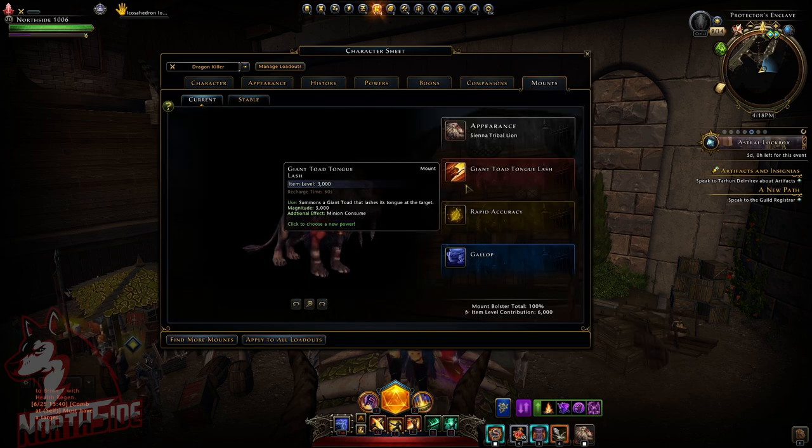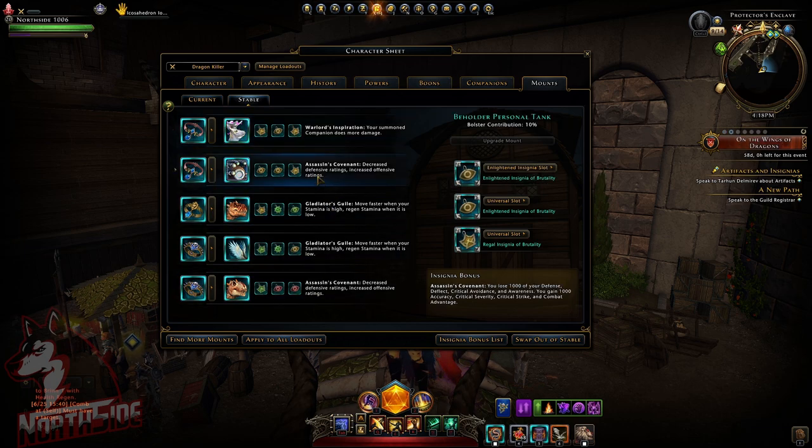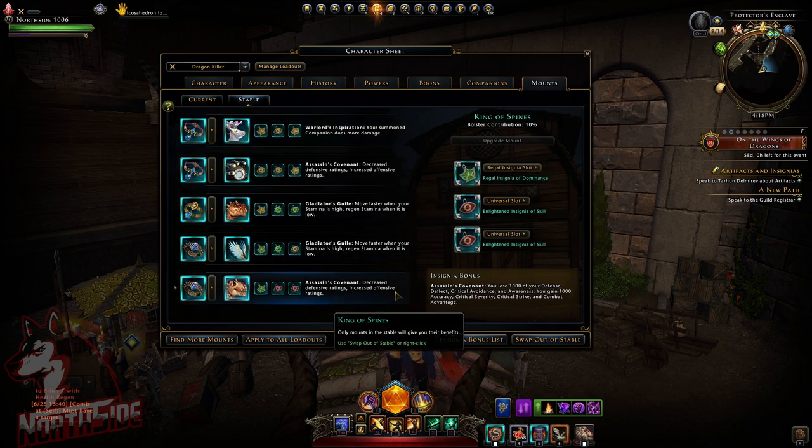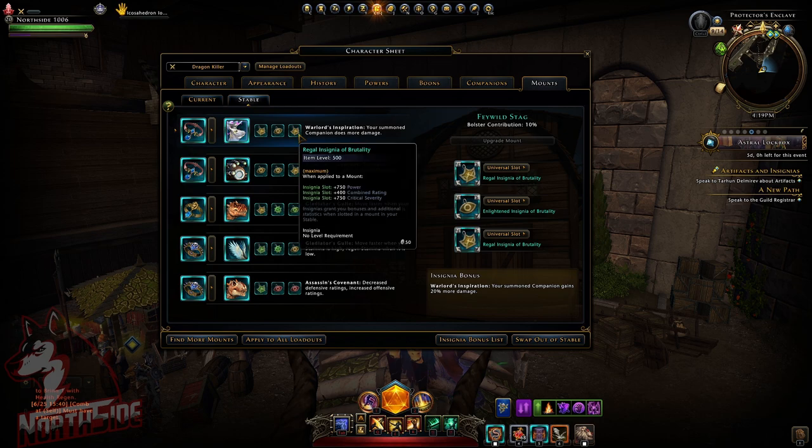Face Fighter Presence gives critical chance and combat advantage. Golden Kent Instincts gives 7.5% combat advantage. I'm using Drying Toad Tongue Leash in combination with the artifact call — it does really good damage, the magnitude is 3000 and it hits very hard. Rapid Accuracy gives 4,500 accuracy. For the stable I'm using Assassin's Covenant twice, which decreases defensive rating while increasing offensive passive rating.